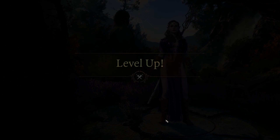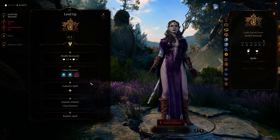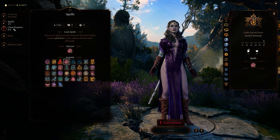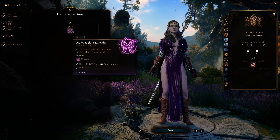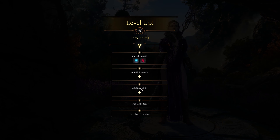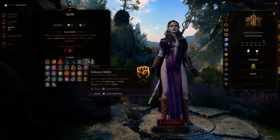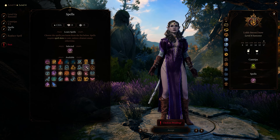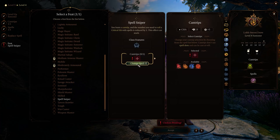At level 3 we pick up our first tier 2 spell and I'm going with Crown of Madness. For the class passive this time I'm going with Quicken Spell, which lets us use a normal spell as a bonus action rather than a full action, essentially allowing more casts per turn. We also get our first racial spell — Faerie Fire — giving our team advantage on all enemies caught in the area. At level 4 we can pick up another cantrip; I went with Poison Spray for more damage and debuffs. For the spell I'm going with Phantasmal Force. For our first feat I'm picking up Spell Sniper, which gives us the Eldritch Blast cantrip and increases our chance to land critical spells.